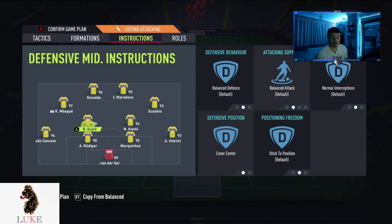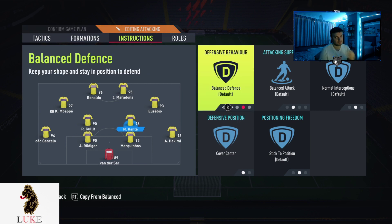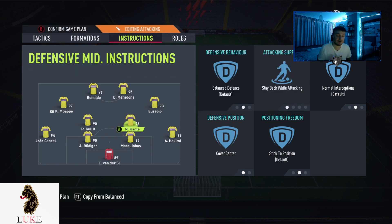I have both my CDMs on completely default settings, apart from 'cover center' on the defensive position. But if you struggle defensively, I'd definitely recommend putting one of them on 'stay back while attacking' — for me that would be my Team of the Year Kante. The more defensive option of your two CDMs is the one you want on 'stay back while attacking.' But if you enjoy the attacking side of the game and taking it to your opposition, have them both on default settings — just touch the 'cover center.'